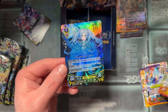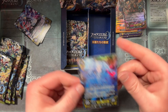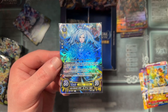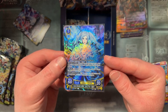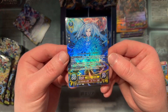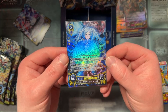Looks like an SR. Female Corrin. Robin — wrong way. Robin — I knew what I meant but I said the wrong thing. With Grima in the background hiding there, lurking. This is another one that's harder to see on camera because of all the foil, but so much lightning effect going on. Very cool, a solid SR.